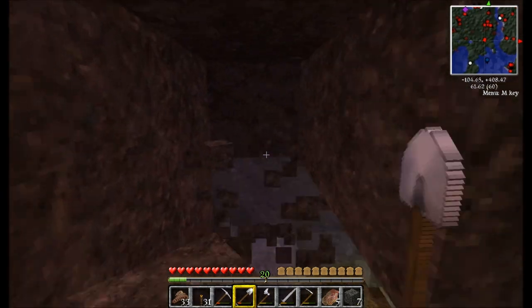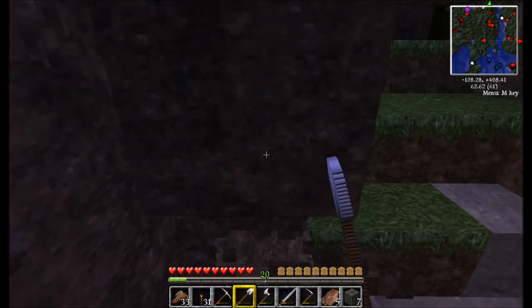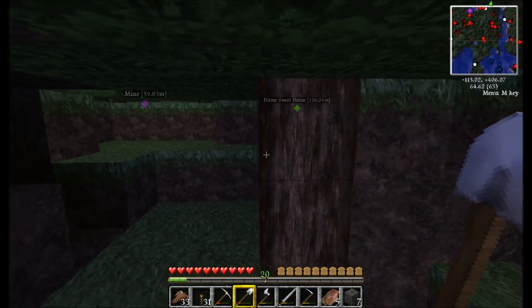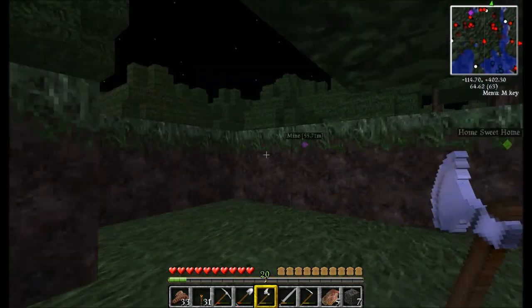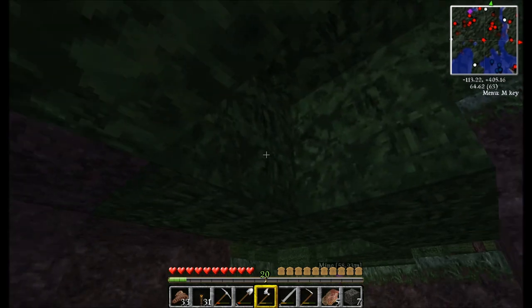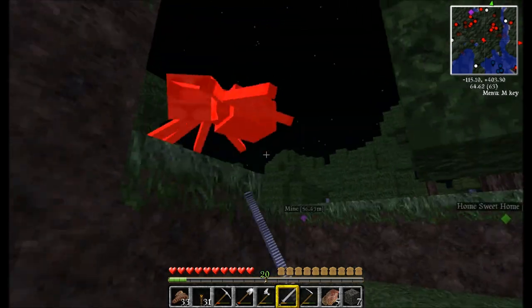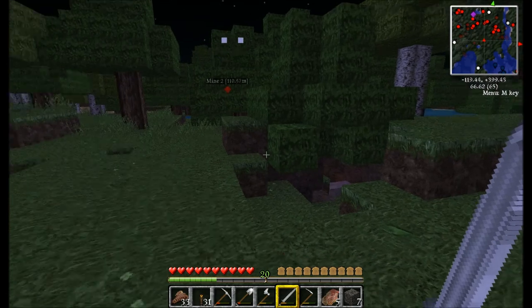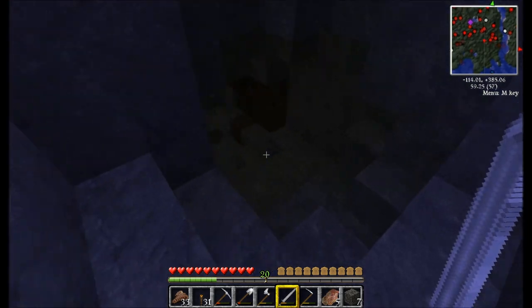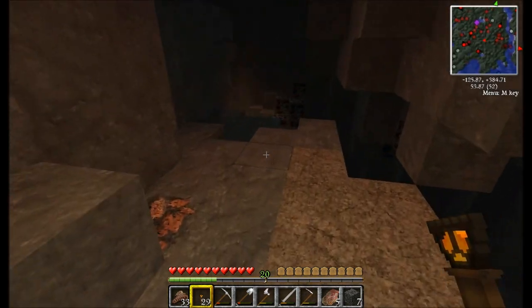I'll make my way over there. Chop down this tree. Okay, so now I have an alternative entrance into this place. And there's a spider waiting for me right there, but he can't get me. Haha. So there's another mine — or maybe this is just another entrance to the same mine. I guess I'll find out.